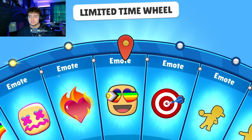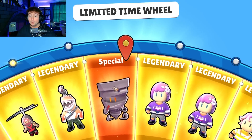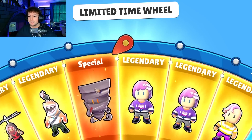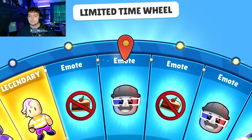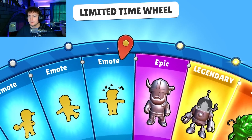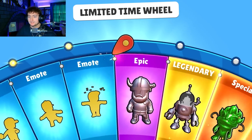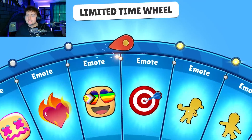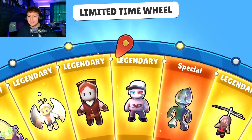We need Twister still - and we got the Twister, perfect, love that. I think we still need the Pride Skin - we already got that one though. I'm pretty sure we're still missing a Gummy Bear, but we're not ending until we get them all. We are missing a few emotes, and we are still missing that second Pride Skin. Let's hurry it up and get everything.